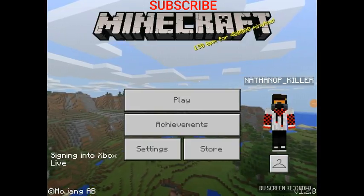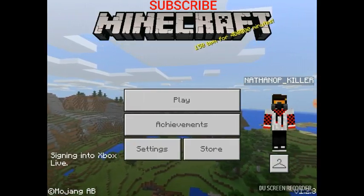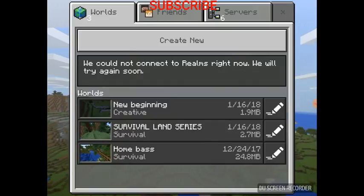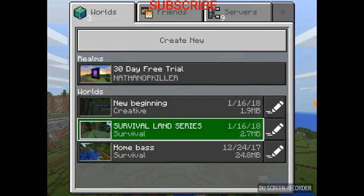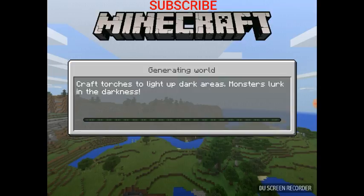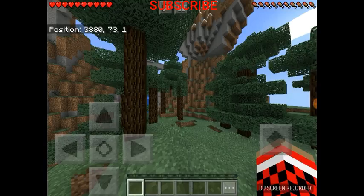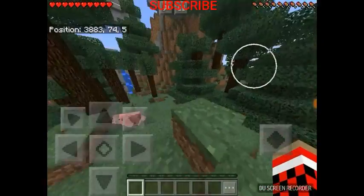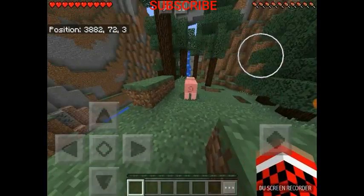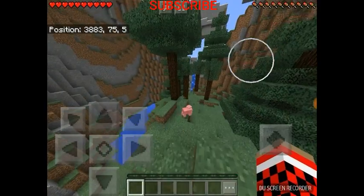Hey guys, what's up? Nathan will be killer here, and today is episode 2 of the Minecraft Pocket Edition Survival Land series. I had to start a new map because I went on the other map that I first started out in and searched around the whole area. It was a very odd map — literally an island with nothing but ocean all around it. I was looking for close to 30 minutes. This time I don't have a map; I thought it would be easier to make one. But yeah, episode 2, let's get started.